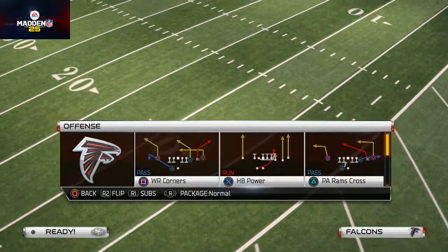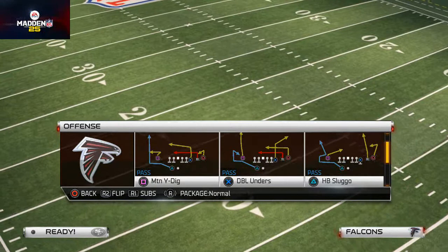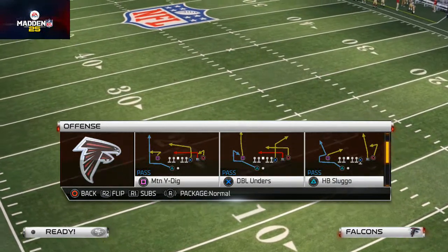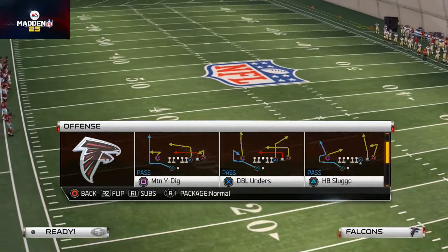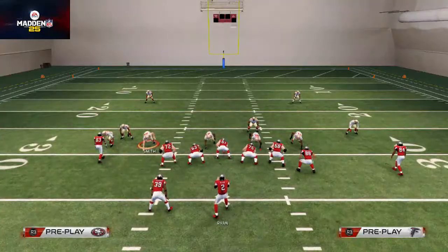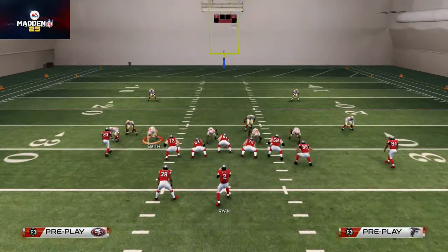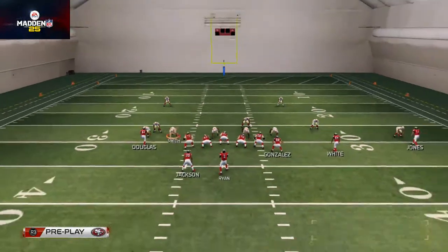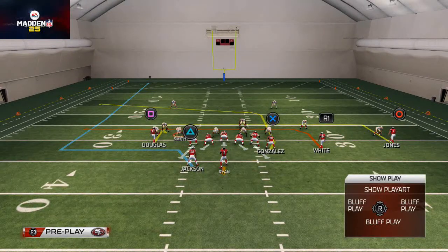This is one of my favorites for beating zones because of this one play — the Mountain Wide Dig. I think it's one of the better plays in the game that nobody talks about, and it's out of the St. Louis playbook. A couple of adjustments we want to make: we want to put Harry Douglas on a hitch route and Julio Jones on the far right on a little five-yard in route.